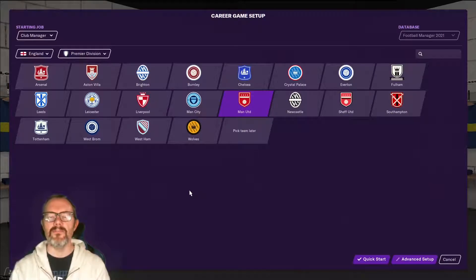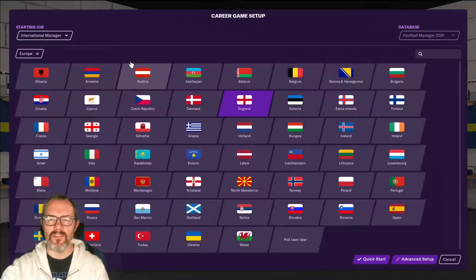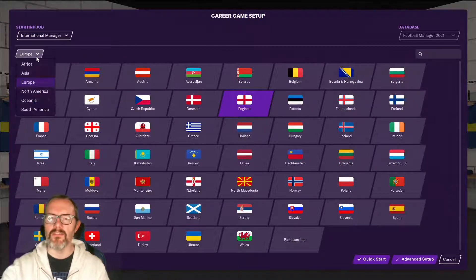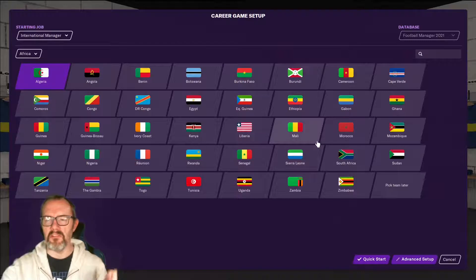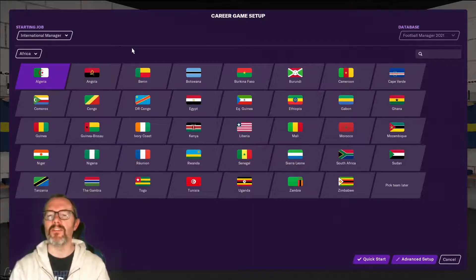Now here we are in the familiar game setup screen. You can just select international manager from here, but we're going to go into a little bit more detail than that. You will notice when you look at this that some nations are not here — Andorra is not here in Europe, for example, and in Africa they don't have every country represented; places like Madagascar are not on the list. This is because in your usual starting database there simply aren't enough players to make a national team viable to fill the national pool. The only way to work around that is to get those add-on leagues, but as I said those aren't available yet.